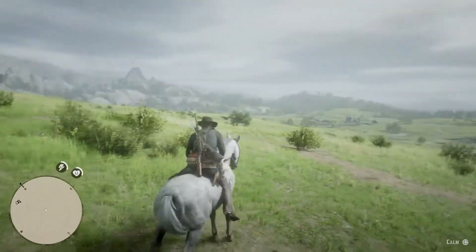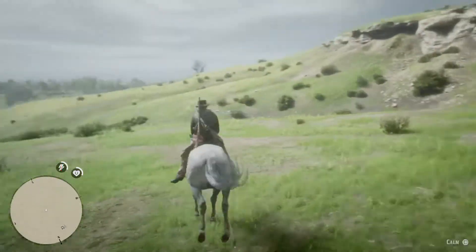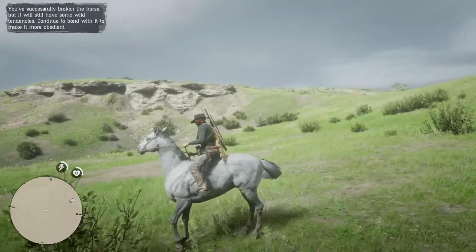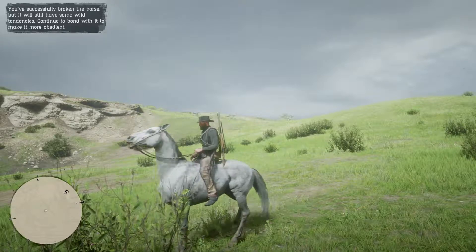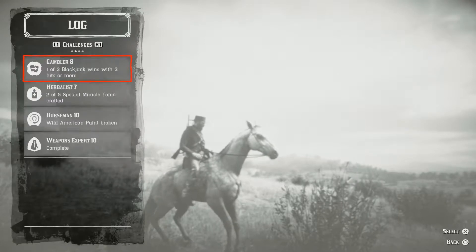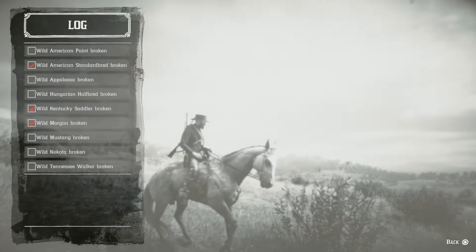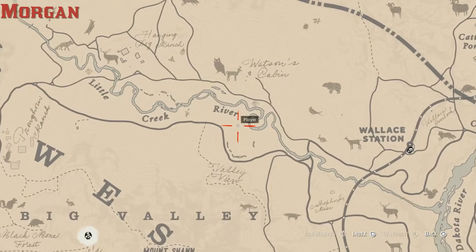Welcome. In this video I'll be showing you how to obtain the Horseman 10 challenge in Red Dead Redemption 2. The challenge is to find and break every horse in the wild — and by every horse it doesn't mean every horse, it just means nine. The horses are the American Paint, the American Standardbred, the Wild Appaloosa, the Hungarian Half-bred, the Kentucky Saddler, the Morgan, the Mustang, the Nakota, and the Tennessee Walker.